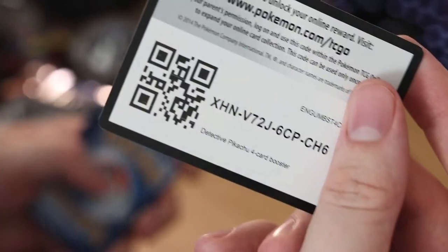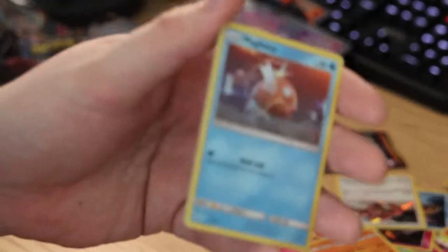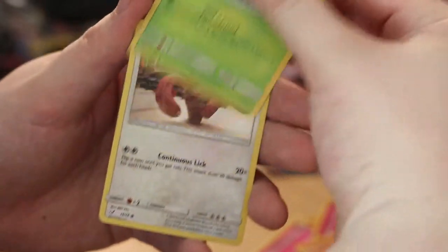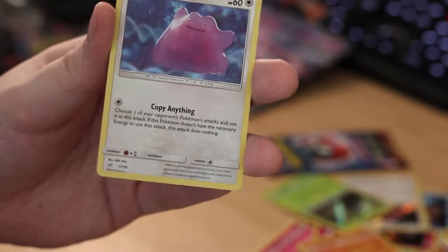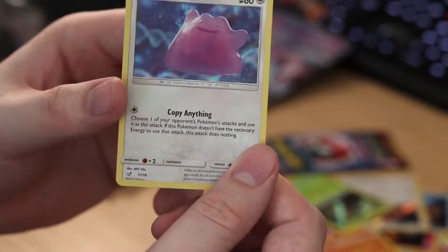Got a Magikarp on the front there, and I'm going to give you guys the code card. Magikarp, Bulbasaur, Lickitung, Ditto — look at him, look at that translucent little guy, so cool, the light shining through him. That's the last card.